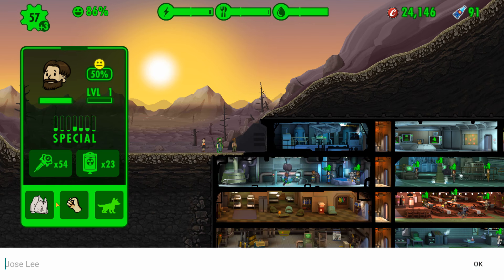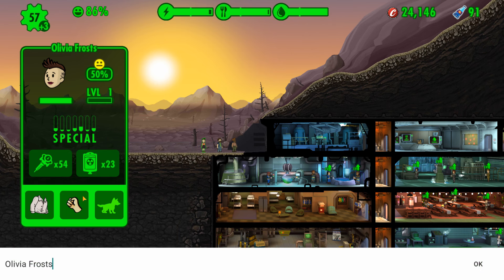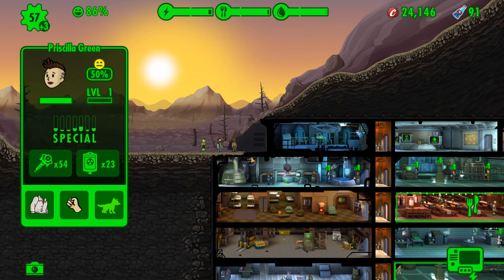Welcome to the vault! It is time to name another viewer. Jose Lee is now going to be Hunter Meter — welcome to the vault. And we've got one more person to add. The third dweller is going to be... Priscilla — as in the daughter of Elvis — but it's Priscilla Green. Priscilla Green, welcome to the vault.